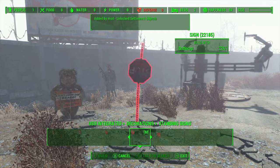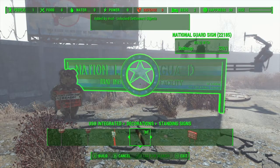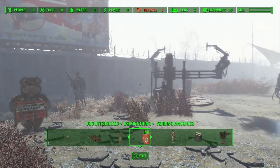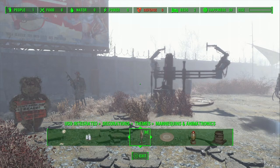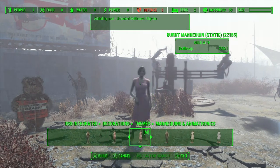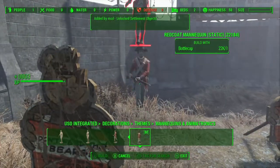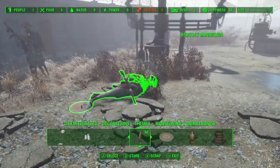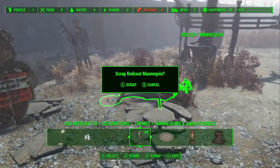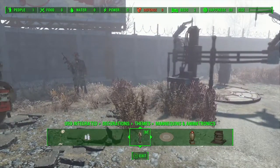I don't have any of the Nuka World stuff because even though I've got the DLC I haven't played any of it yet. Let's see if there's any military-like options. We'll put some of these standing signs in here. Can you be knocked over? No, you can't be knocked over — I'm okay with this.